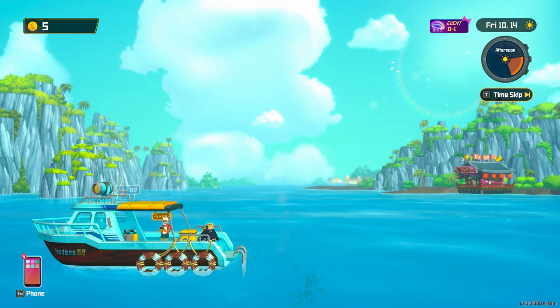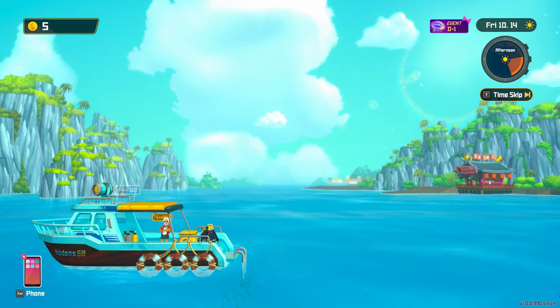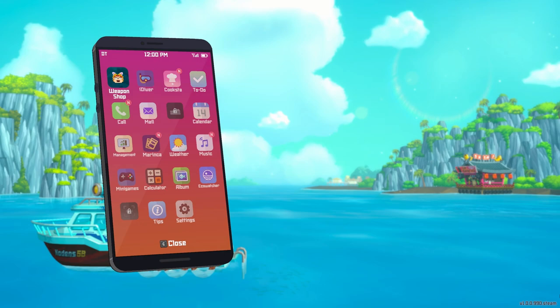To save the game, simply pull up your phone — whether you're at the boat, or the restaurant, or the farm when you've unlocked it. Either way, when you're not doing anything crucial to the story and you have your phone available, open your phone.